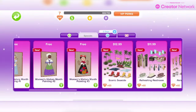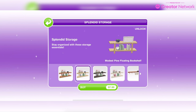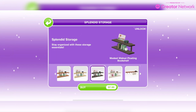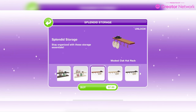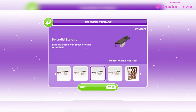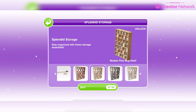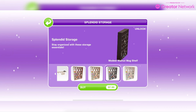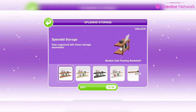We also have a pack called Splendid Storage. You get the modest oak floating bookshelf, modest pine floating bookshelf, modest walnut floating bookshelf, modest oak hat rack, modest pine hat rack, modest walnut hat rack, modest oak mug shelf, modest pine mug shelf, modest walnut mug shelf, and the modest beach mug shelf. It's priced at $7.99 and will be available from March 5th until March 18th.